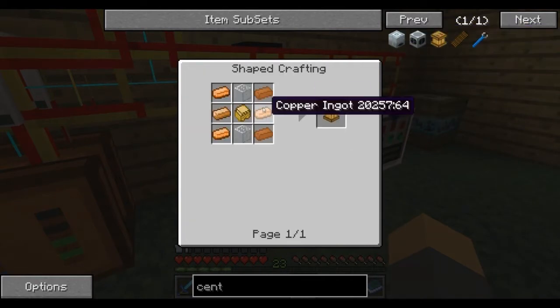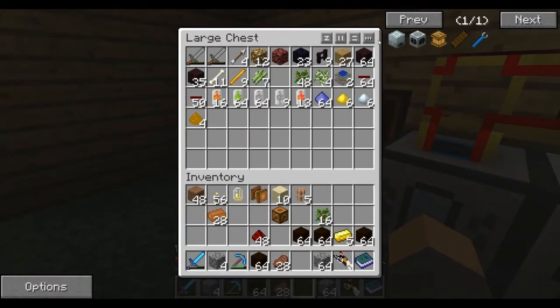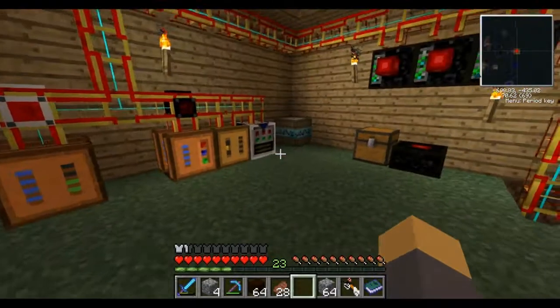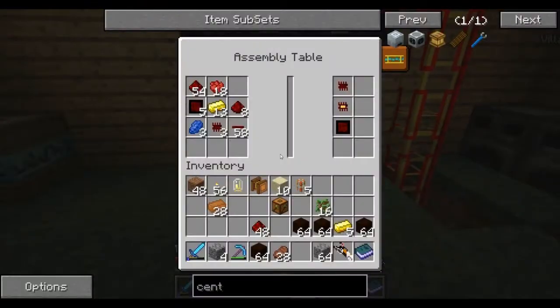Let's make a centrifuge - copper. Do I have this stuff? No, I don't. So I'll make that later. Because we will actually, believe it or not, go into bee breeding.